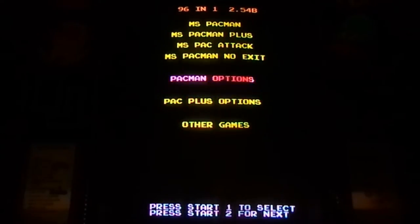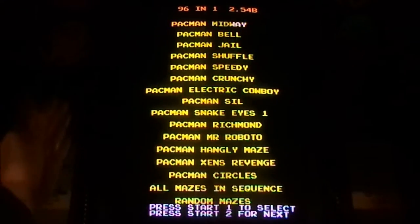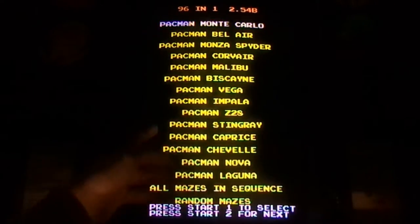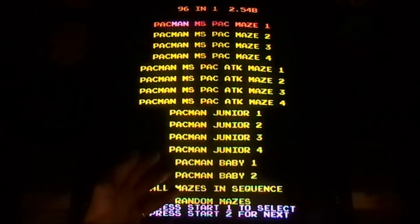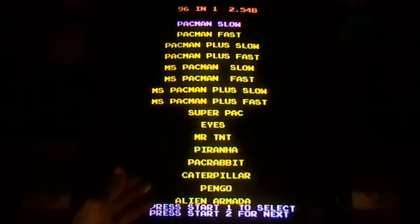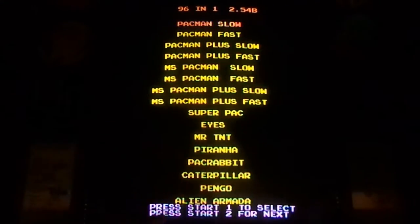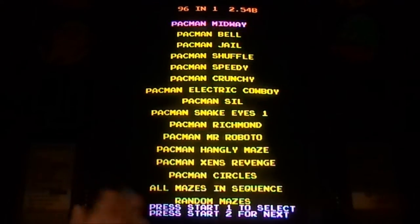You get Pac-Man options and Pac-Plus options, but they basically just take you to other pages — I usually just hit the two-player start button to go to other pages. So you have your Pac-Man page, your Pac-Man car page, your Pac-Man family page, your Pac-Man Plus page, and your simple menu page. I'll go into those games in a minute, but I want to show you a few of the Pac-Man mazes first.